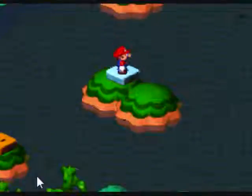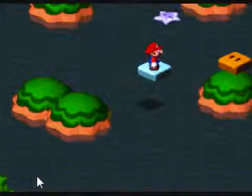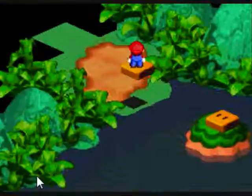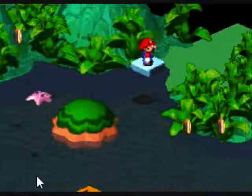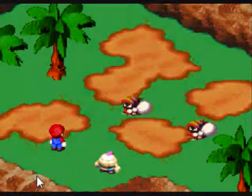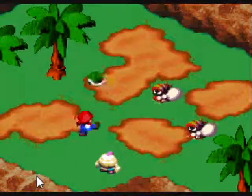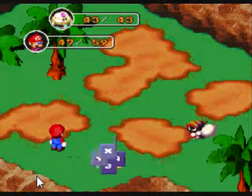We're gonna go this way. Oh, bandits — these guys give you lots of cash. Block, block. As you can see they're a little bit powerful. These are actually crooks, my bad. Let's see if we can one-shot this guy with our thunderbolt ability.